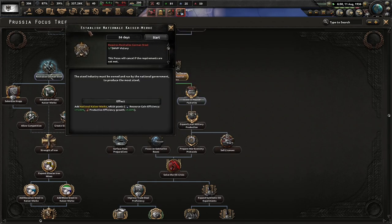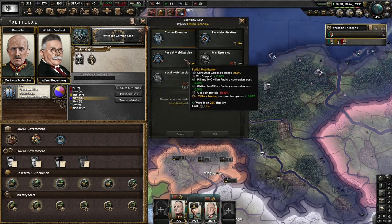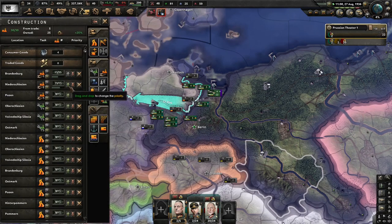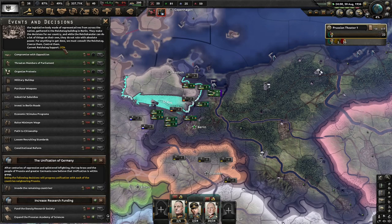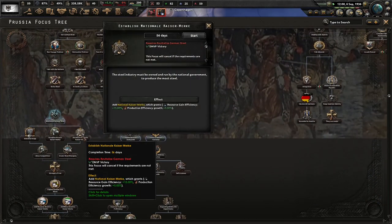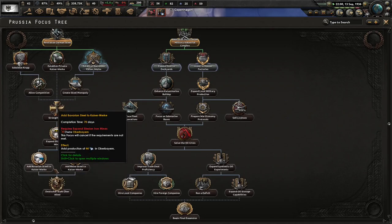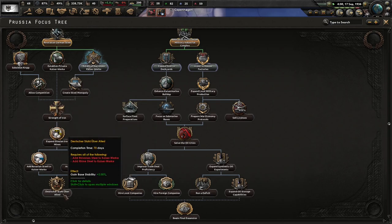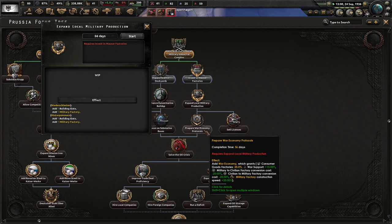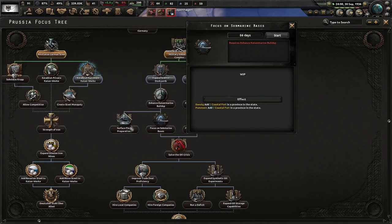Establish national ownership: the steel industry must be owned and run by the national government to produce the most steel. Invest in factories? Sure. Strength of Iron - expand Silesian Iron Mines, Bavarian Steel der Kaiserwerke, Rhein-Stahl der Kaiserwerke, Deutsche Stahl der Oberalers. We can expand local military production and eventually sell licenses. We can go straight to war economy. Expand Stettin shipyards, enhance Kaiser Marine buildup, focus on sub-bases, and prepare surface fleet preparations.